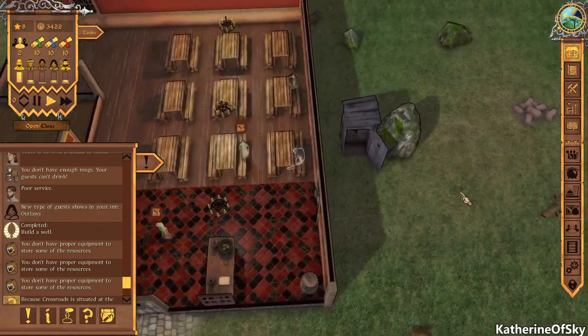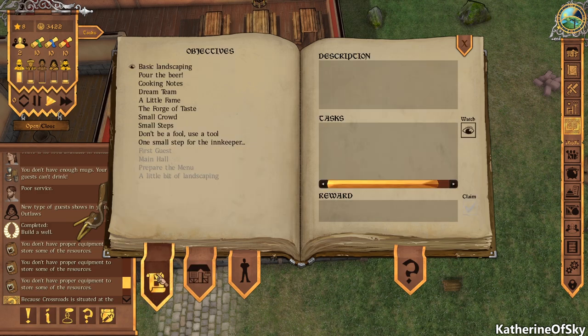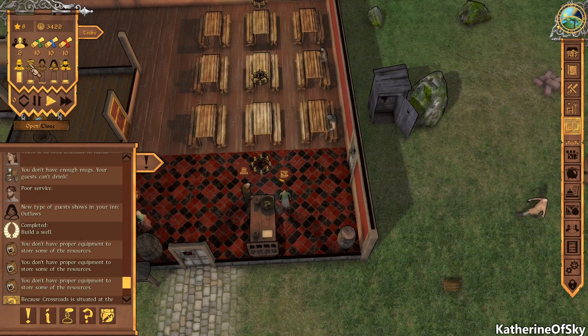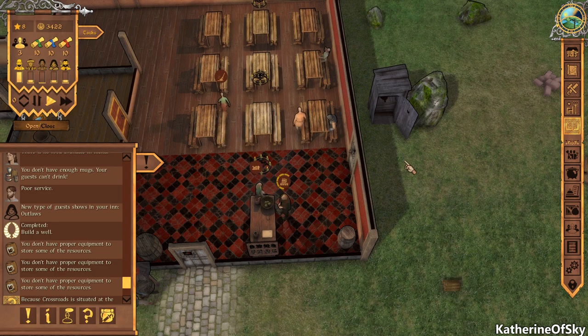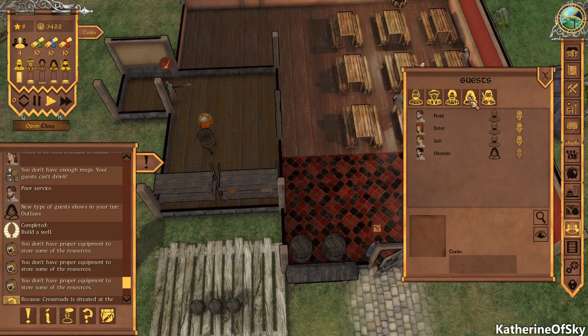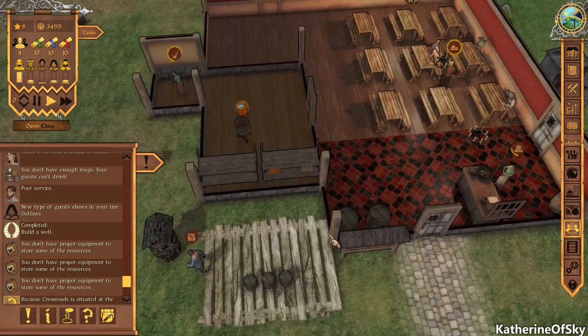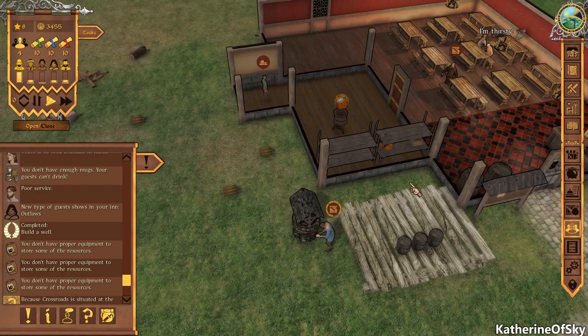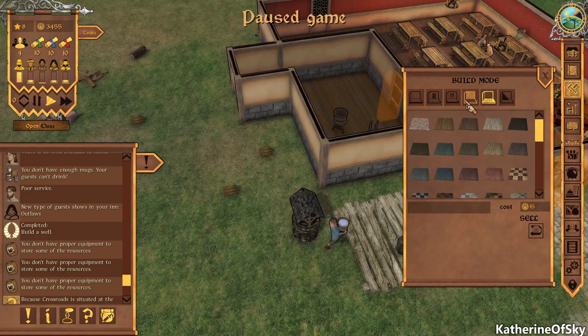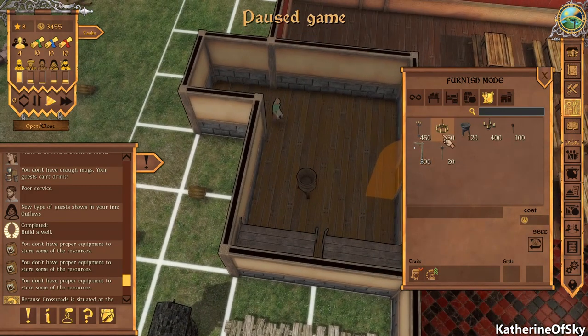Outlaws are interesting — we can look at our group types of what people want. These are our reputations with various groups. You kind of learn as you go what people like — for example, outlaws like decorations such as chains and weapons. We don't have any decorative items at the moment, just lamps, so that's not ideal.